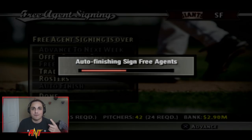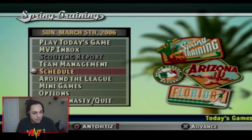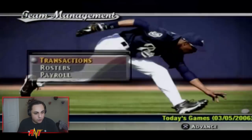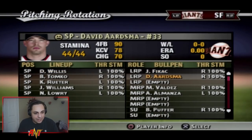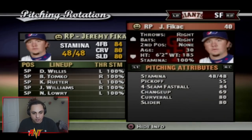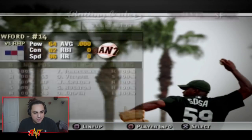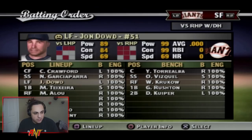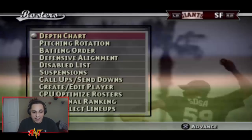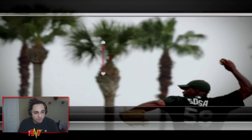Checking free agency for pitching depth. Looking at stamina ratings — I'll rearrange the bullpen order accordingly. I like this lineup a lot. I'm rocking this for season two. I'd love to get players like Pujols, Jim Edmonds, Roy Halladay, Vernon Wells, Vlad Guerrero, Bartolo, Manny, or Big Papi, but trades are so hard that I have to leave it as is heading into season two.